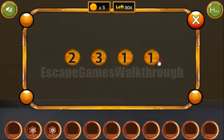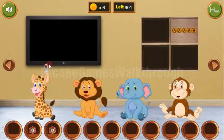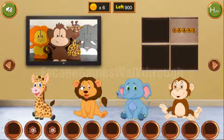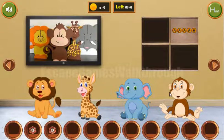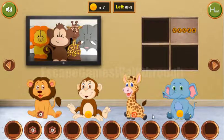We've got a remote and the coin. With the remote we can turn on the TV to get the sequence of animals. First is the lion, then goes monkey, then a giraffe, and last is the elephant. So three more coins and the flower we have found.